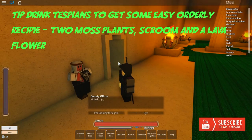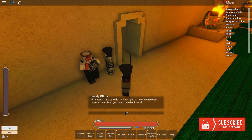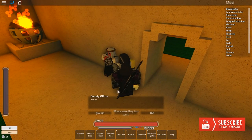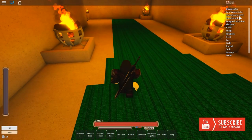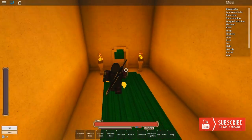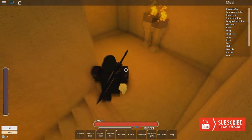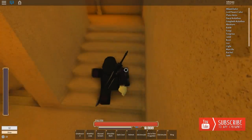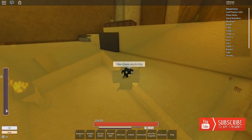To become orderly, you go to the Bounty Officer, tell him you're looking for a job, and he'll give you a target. You go find them, knock them down, bring them back, and jail them. The thing about being orderly is it takes forever - that's why a lot of people don't like it. If you want an orderly class like Monk, Sidronite, or orderly Mage, that's what you'll have to do.